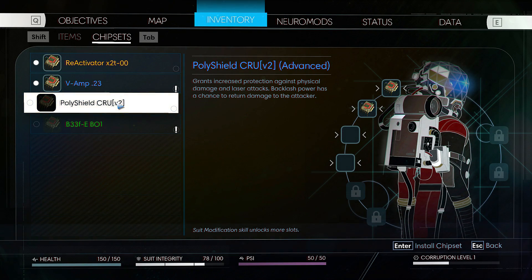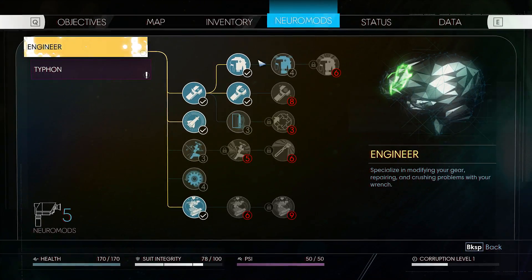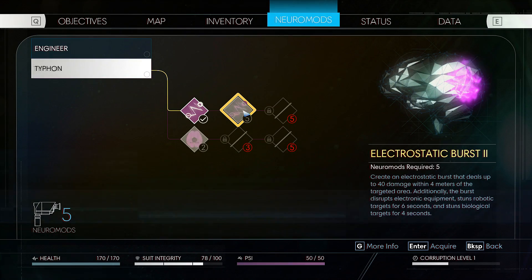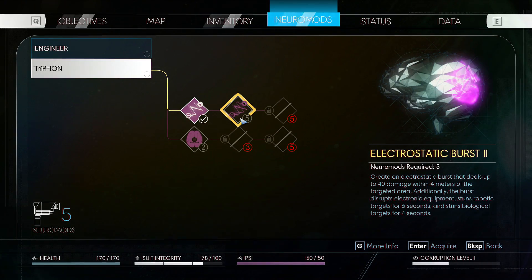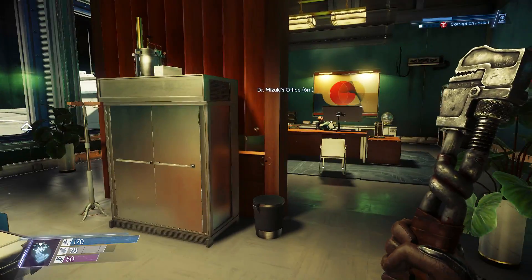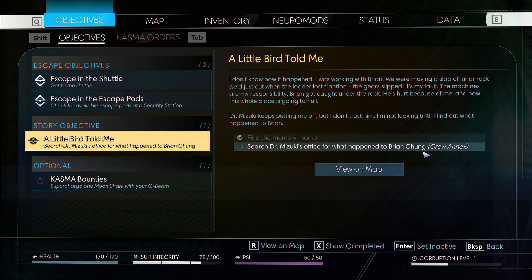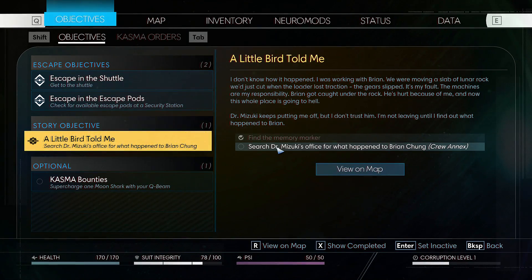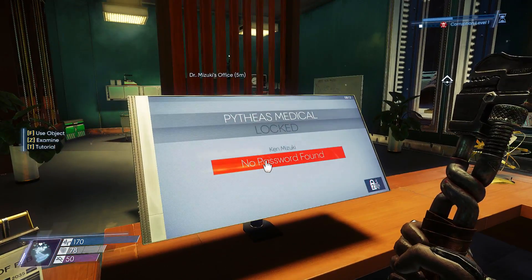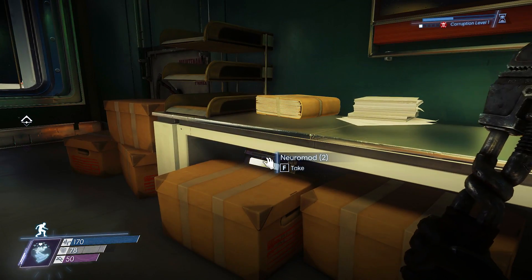Grants increased protection against physical damage — increase your maximum health. We got some good chipsets right there. We have five neuro mods. We can dismantle a suit modification, or do this one — 40 damage, 25 damage. The objectives: search the office, see what happened to Brian Chung in the crew annex, Dr. Mizuki. We have to do this — maybe it's on his computer. No password found. Burned circuit board — you have a password in here somewhere, friend. Two more neuro mods.